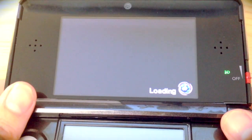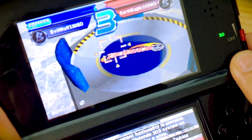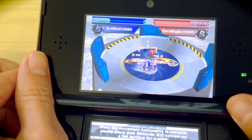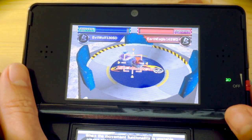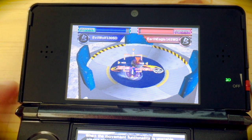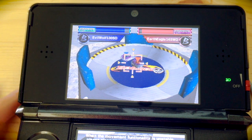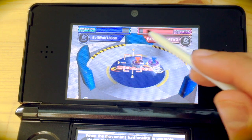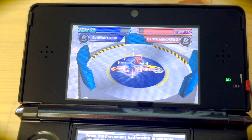I'm going to be aiming for the edge slightly. Three, two, one — launch! So as planned we're circling around, but we really need to make contact with Earth Eagle 145WD because I think it will have more momentum. You can see at the top the stamina going down — Earth Eagle has slowed a lot compared to Evil Wolf, as it's draining more.